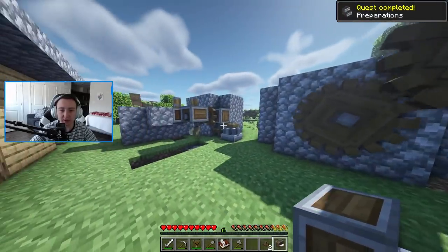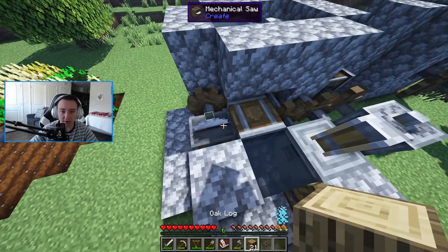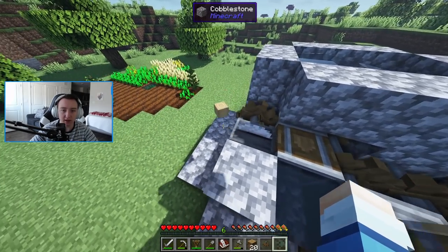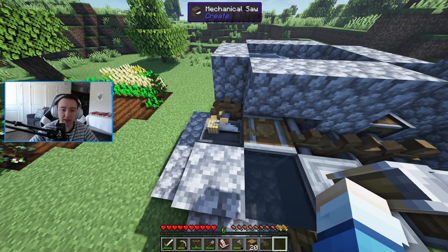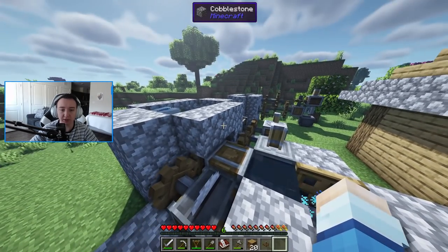Now if we hook this guy up, it looks like we're actually good. So if I throw a log onto here, you'll see it'll go ahead and cut once, turn into a stripped log, and then — good, I don't have any planks in my inventory. We go ahead and cut it again, and it should turn into six planks. So we got a way of actually kind of automating our plank output.